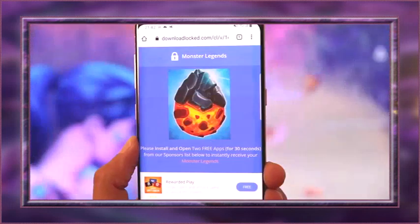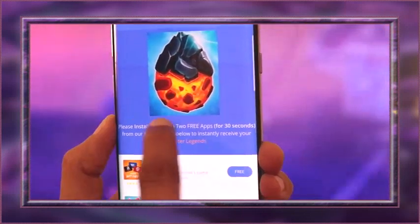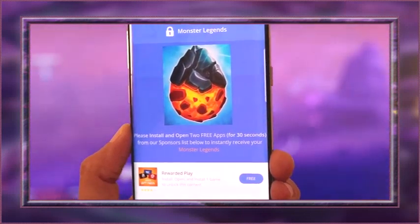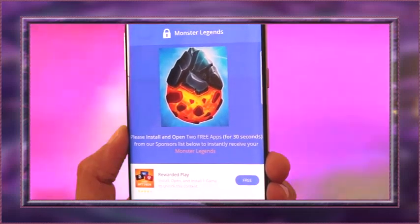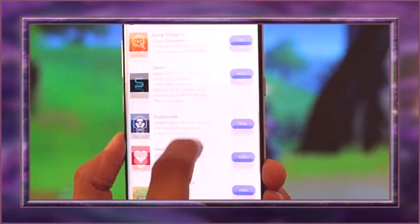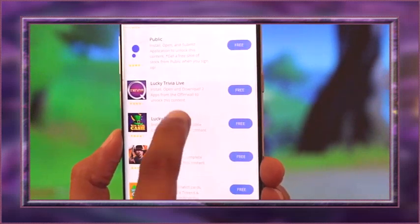Once the injection is complete, a list of sponsored apps will come up — same as on iOS devices. You just need to download two apps of your choice. You must choose two new apps.